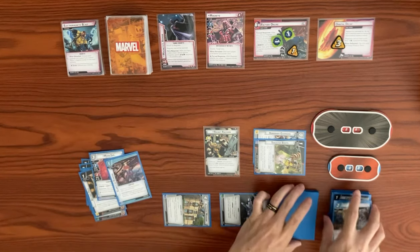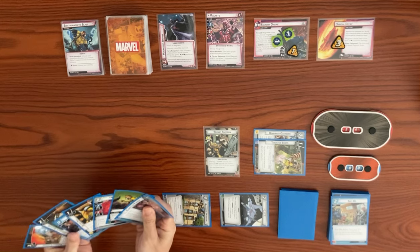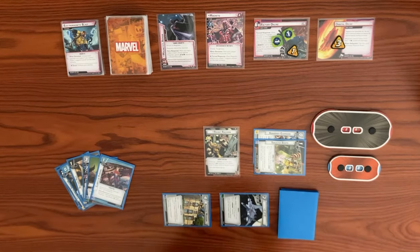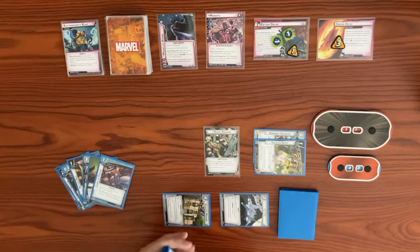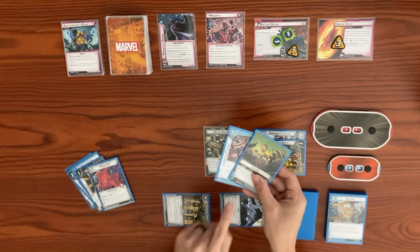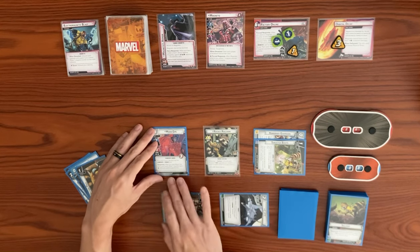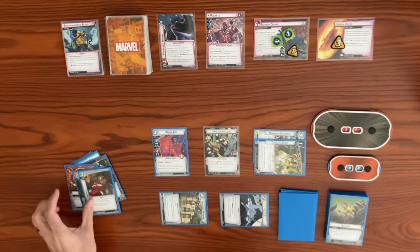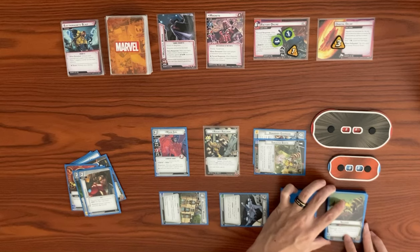Next we play Moon Girl. We use Salvage as three mental resources to pay for her. Moon Girl says play only if your identity has a Champion or Genius trait, which we have in alter ego. After you play Moon Girl from hand, draw one card for each mental resource used to pay — so we draw three cards. With Salvage's response we could put a tech upgrade on top of our deck, but it's not a forced response so we don't have to trigger it.